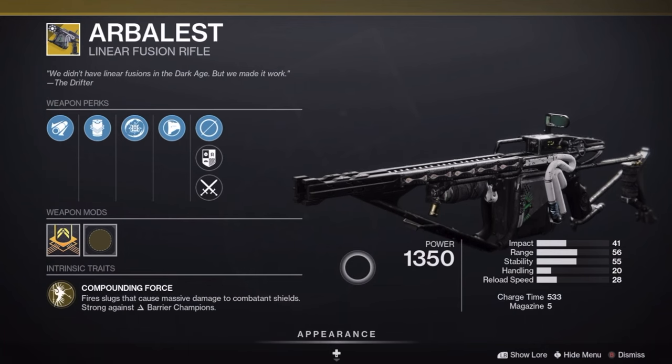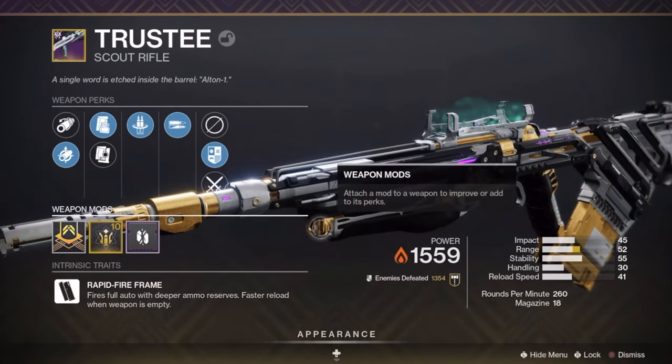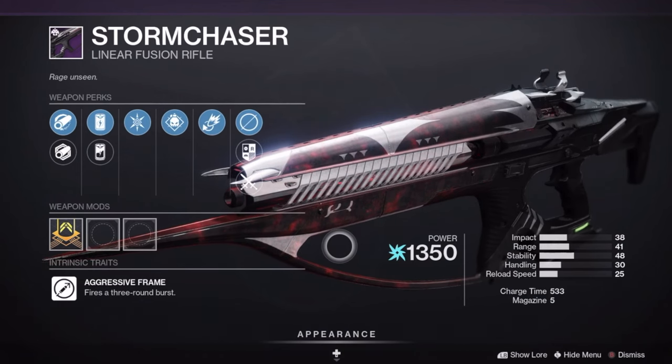The loadout that I'd recommend to use is Arbalest with a scout rifle of your choice — this could be the trusty scout rifle or even the Eternal Blazing scout rifle. With these weapons you can definitely use a linear fusion rifle such as Storm Chaser.